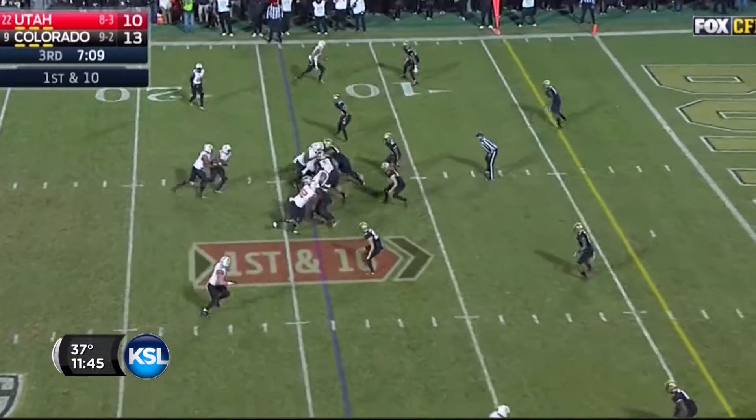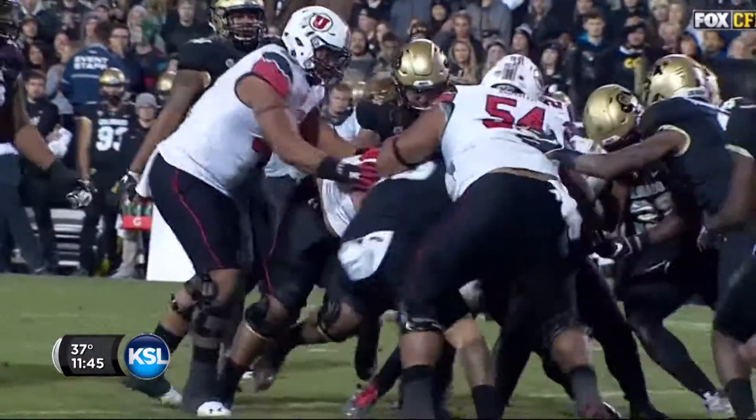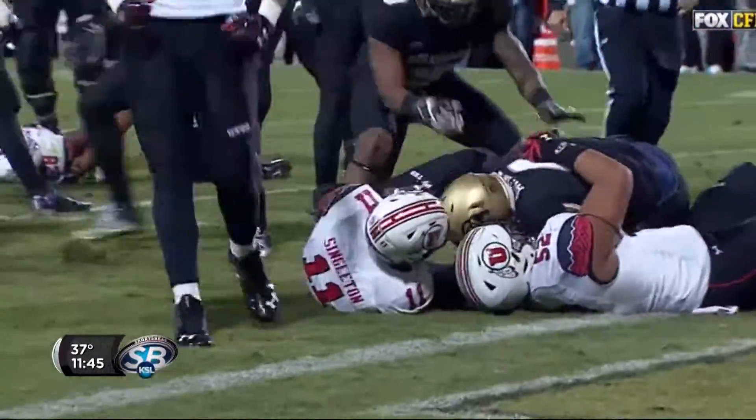Joe next to Troy. First down, hand off to Williams — Joe's got the 10, Joe's got the 8, Joe's got the 7, ball's out. Oh no, Williams has fumbled and Colorado recovers at the 2-yard line.